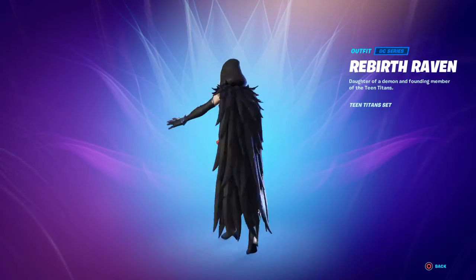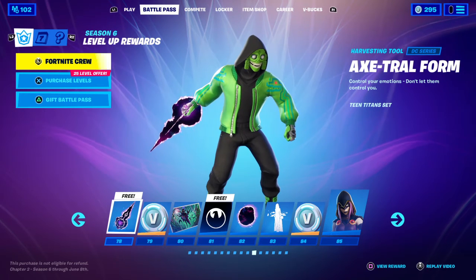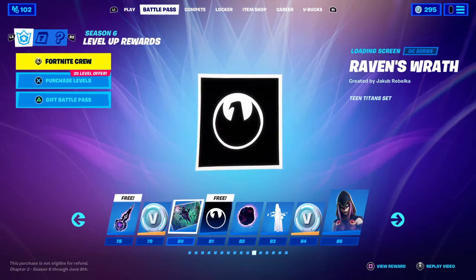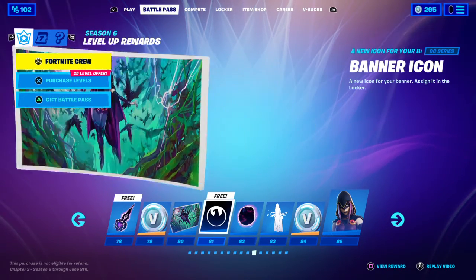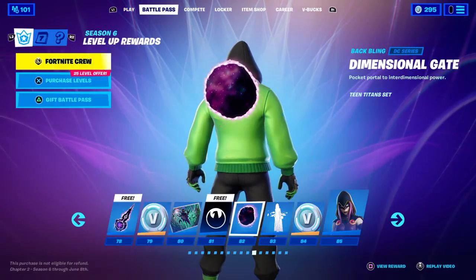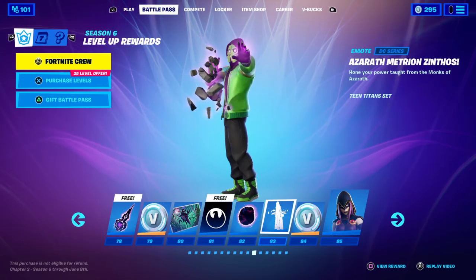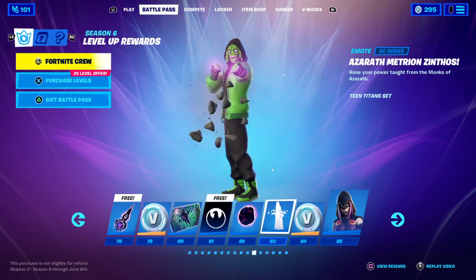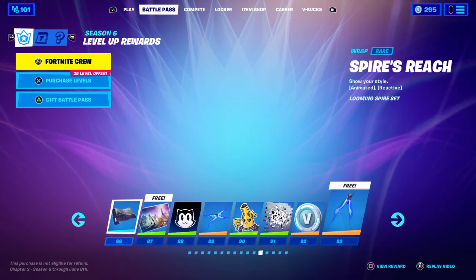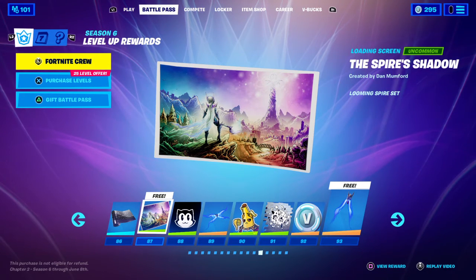Rebirth Raven — one of the best skins in the Battle Pass. I really enjoy it. Axe Trail Form — reminds me of the Phantasm Pulse, but still pretty cool. V-Bucks. Ravens of the Wrath — that's actually a pretty sick loading screen. Miner Icon. Dimensional Gate — that would look pretty good on Purple Mesmer and Galaxy Skaff, Azeroth, Metroid, and Zinfo. Spires of the Skaff. V-Bucks. Classic Raven — sick. Spires Retrap — not too bad. Spires of Shadow — very nice loading screen.